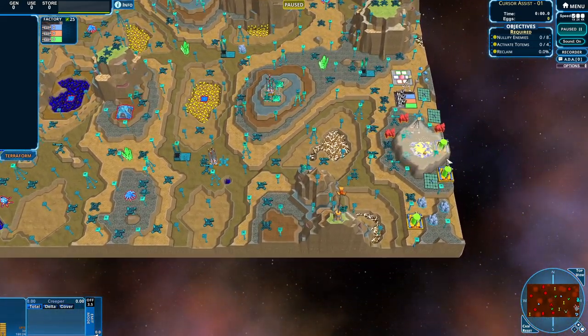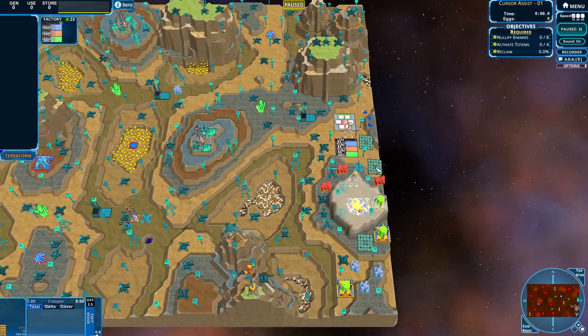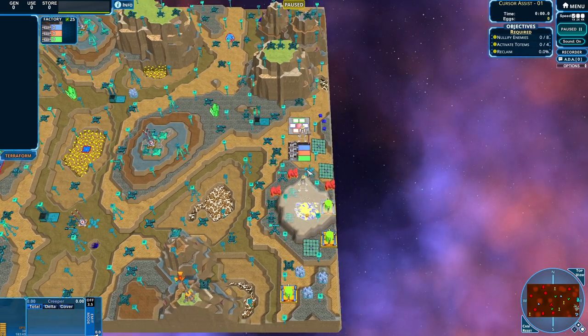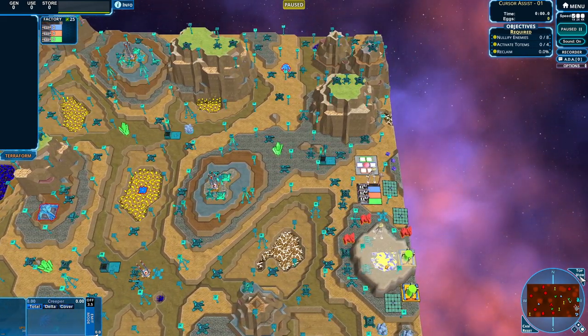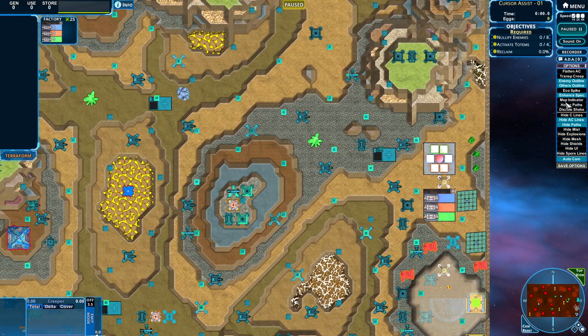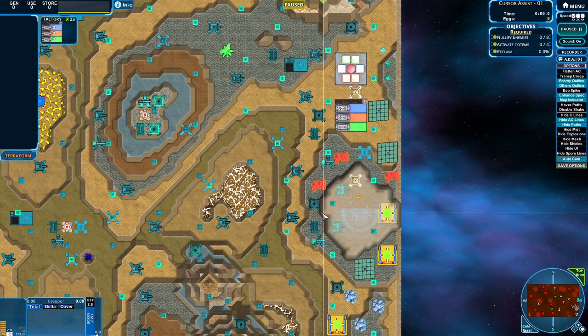We start with a base that has some nice energy reserves, some lovely satellite dishes — energy collectors, if you will. We do have some AC breeding zones on the map, which will be fantastic, and of course a split breeder which we're going to need to try and get to. So let's toss on our lovely overhead mode, toss on our map indicator, and get into some anti-creep and see what we can do.